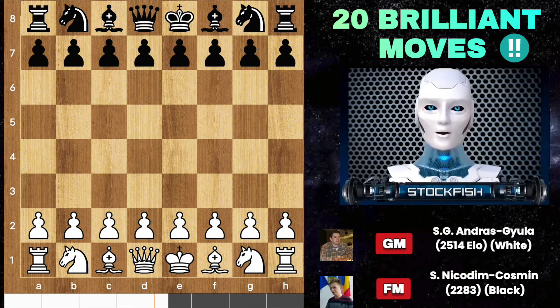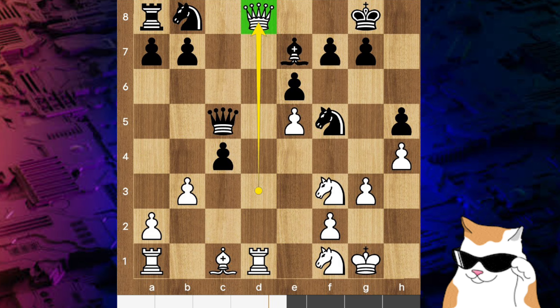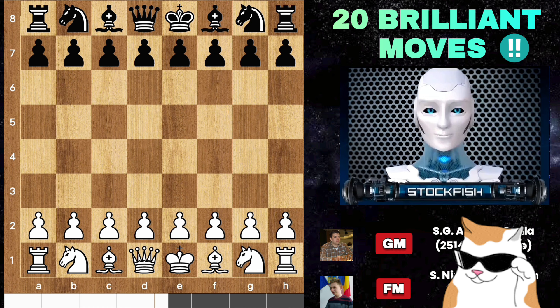Hey chess enthusiasts, today I want to share an incredible game by Jurjli Andras Dula Sobor where he made 20 brilliant moves. He sacrificed his queen, rook and knight — basically everything on the board. It's mind-blowing and a superb game.